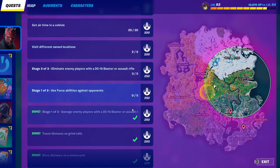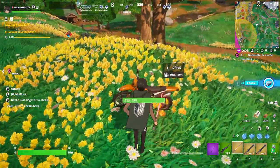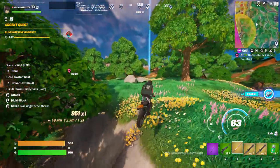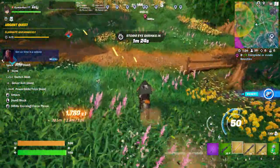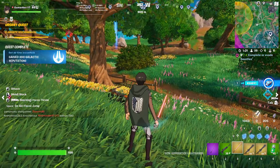Travel distance completed, and getting air time on a bike is also completed — two quests at the same time. The air time quest needed a few more seconds, so I jumped a few more times and now get air time is also completed. Quite easy.